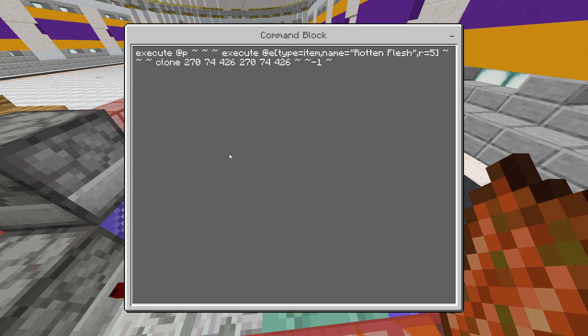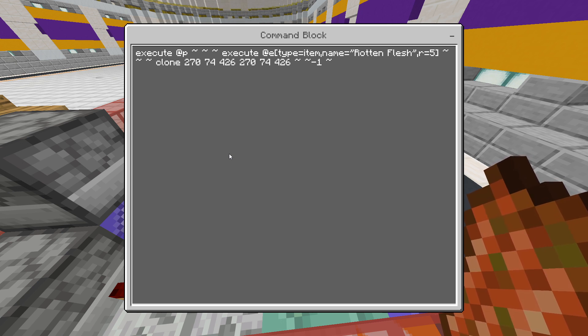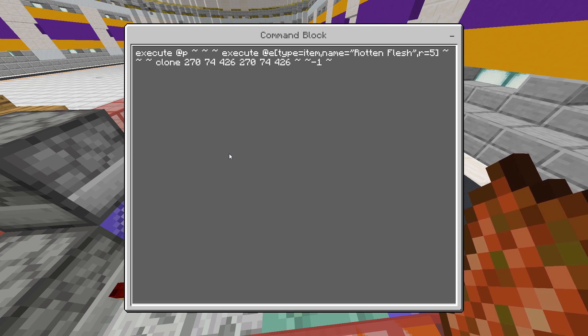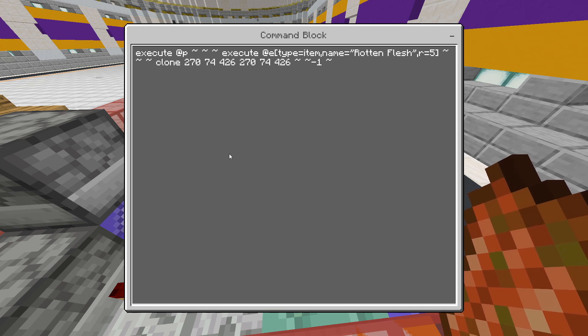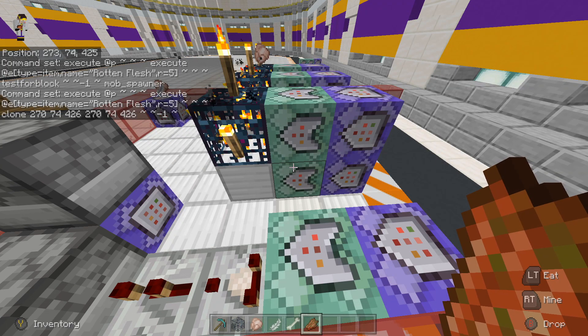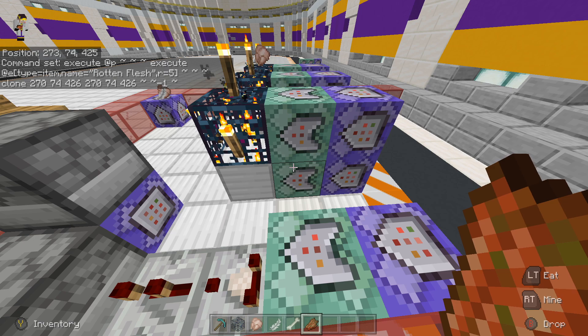Then: execute at @p ~ ~ ~ execute at @e type=item name=rotten_flesh r=5 ~ ~ ~ clone, and then wherever your mob spawner is that you're cloning, and then ~ ~ -1 ~. That's basically cloning your mob spawner underneath the rotten flesh to give the effect that it is transforming — if that makes sense.